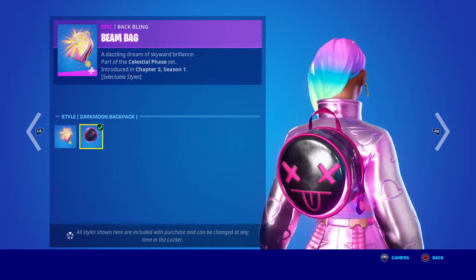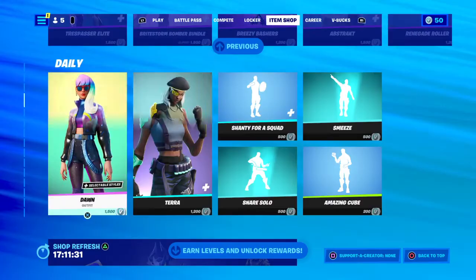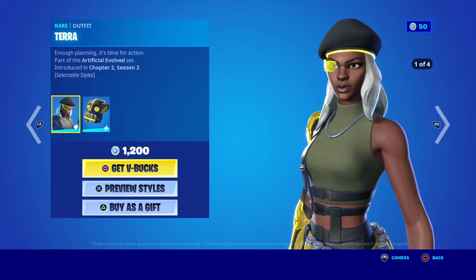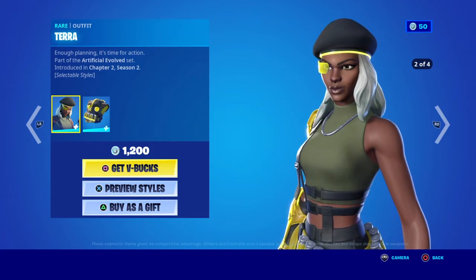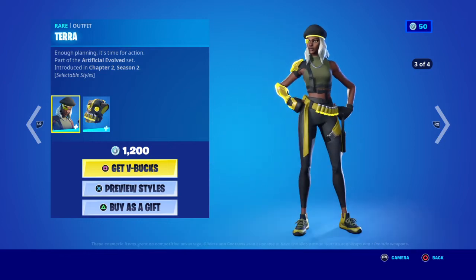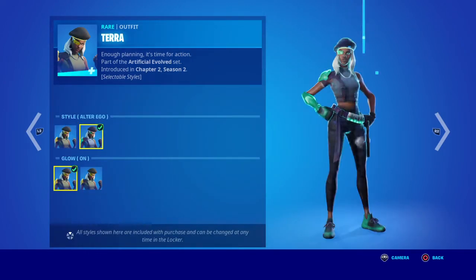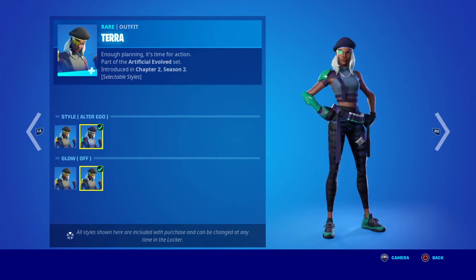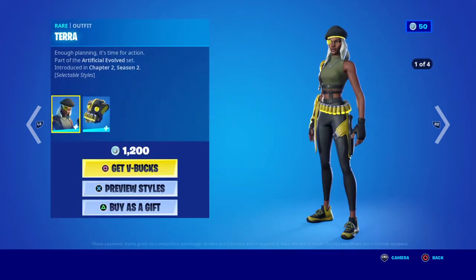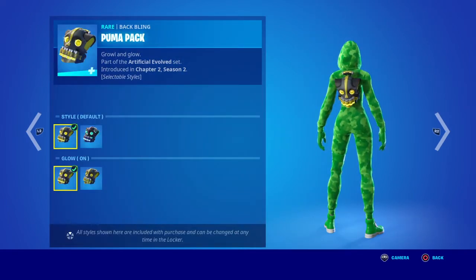Don't forget, you can put this Bat Ring on any character that you like, even on Harlequin. You've got Terror — 'enough planning, it's time for action' — from Chapter 2 Season 2. She has selectable styles, ultra eco glow on alpha or glow off — not much difference there, guys.